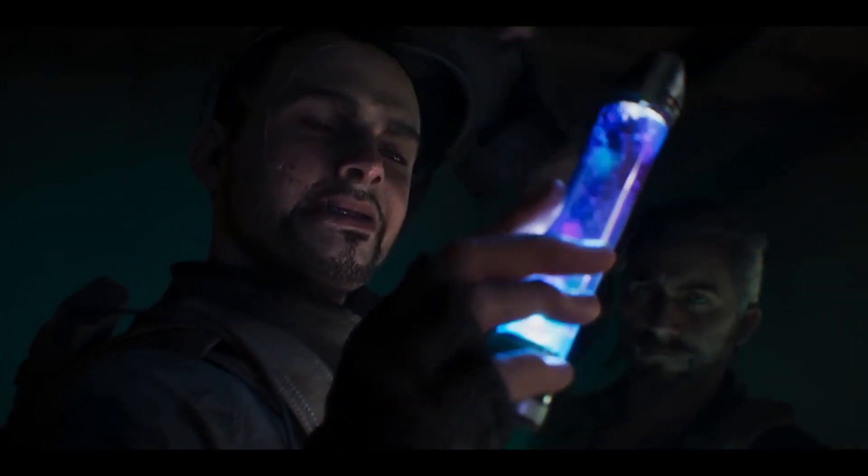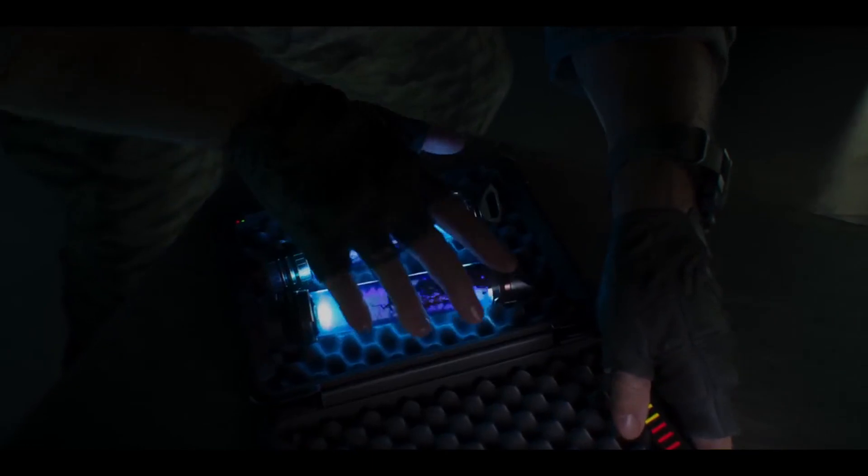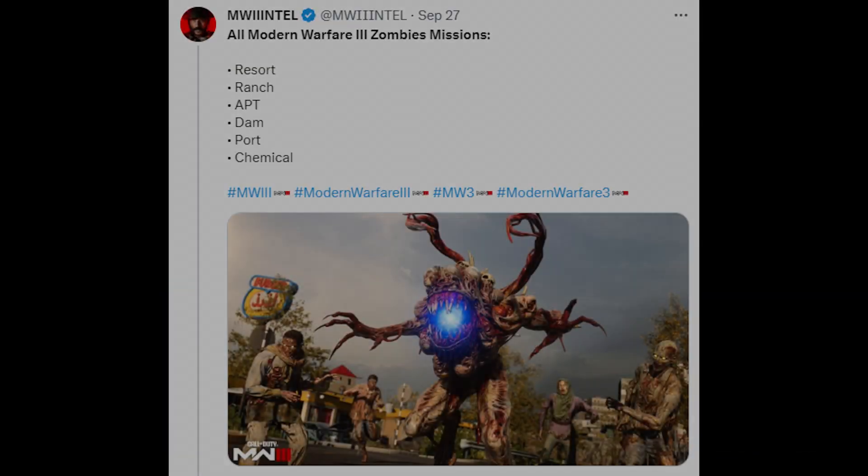As for the zombies missions, we'll find out more tomorrow when it's fully revealed. As far as I understand, the missions are just part of the many things you can do in zombies — part of the open world, activated towards the end of a match, kind of replacing the main Easter egg quests from normal zombies. The missions are: Resort, Ranch, APT, Dam, Port, and Chemical. The names just seem like locations where you initiate each mission, so it doesn't really tell us much about them.